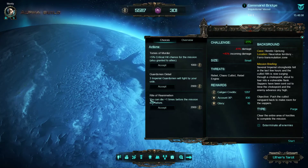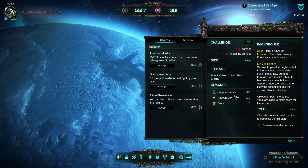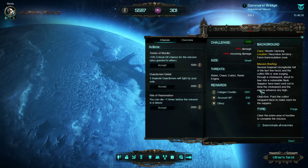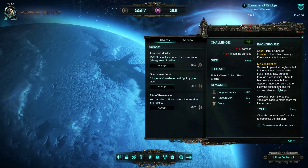Hello and welcome back to Let's Play Warhammer 40K Inquisitor Martyr in another round. We are here with the investigation - the next step. Let's take a look at the background: the case is again the heretic uprising. The mission briefing says several imperial strongholds fell in the last few hours and the cultist filth is now surging through.